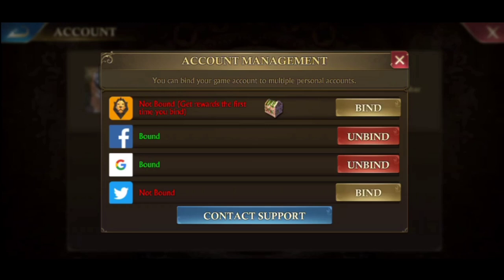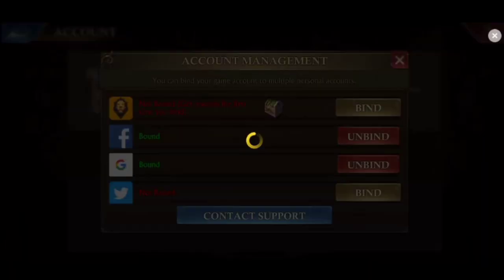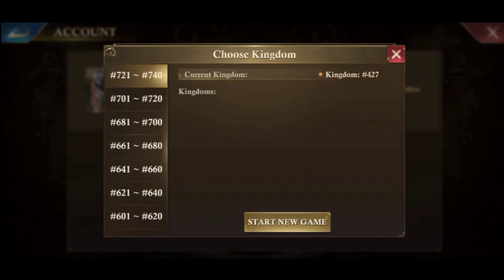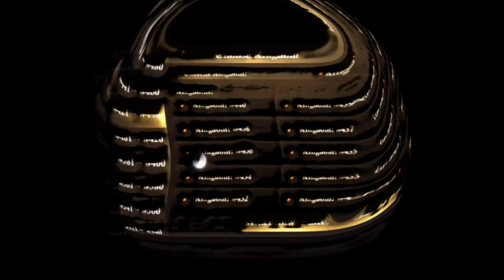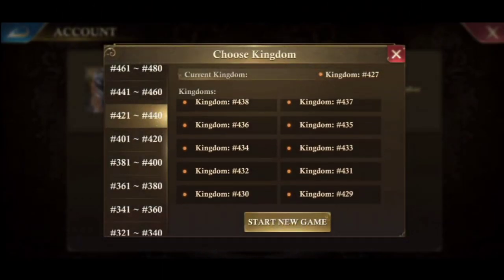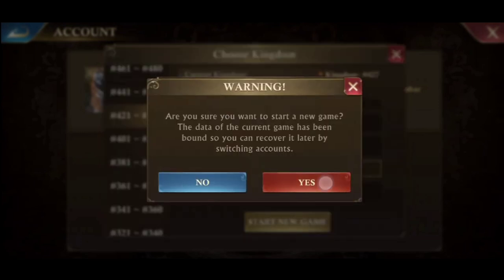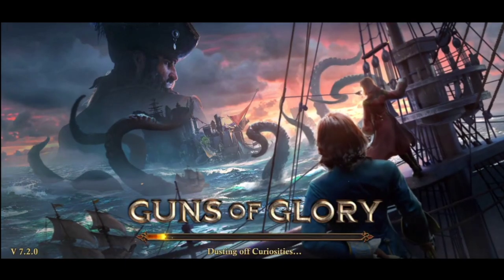You can use Facebook, Gmail, and Twitter accounts, or create a King's Group account. After binding the main account, you can start a new game for the new castle. Choose the same kingdom as your main account. Before switching accounts, don't forget to bind the account. I recommend using Gmail, and you can create as many farm accounts as you want if you have time to take care of them.